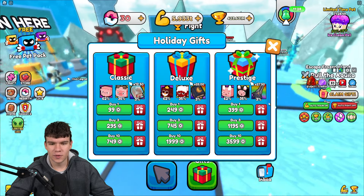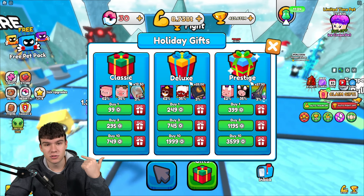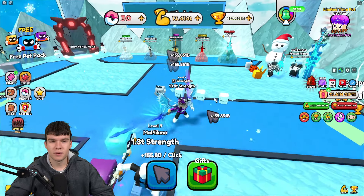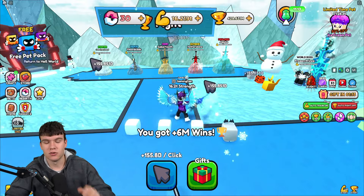We've got a few gifts. If you want me to give away some gifts to you, all you need to do to enter the giveaway is like the video, subscribe to the channel, and comment down below your Roblox username. I'll give away some prestige gifts. Now I guess we have a lot of working codes to redeem in this game, so we might as well just redeem all of the newest codes right now.